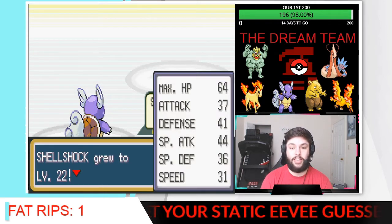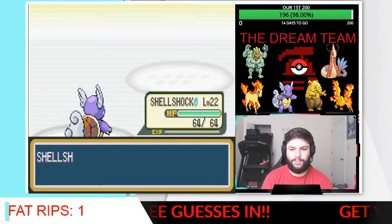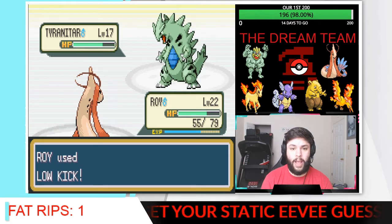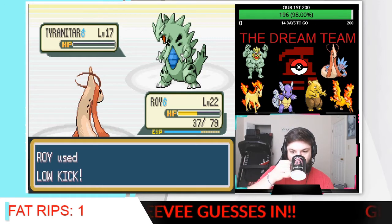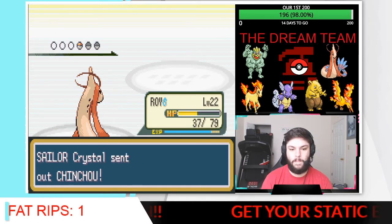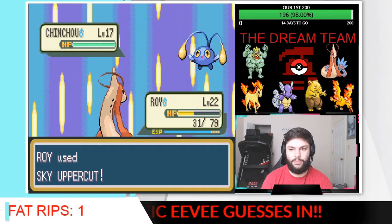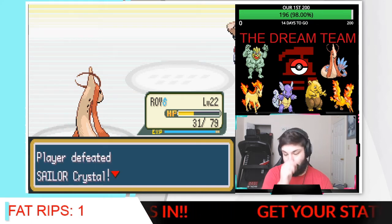I think now it's safe to take the EXP share off of Shellshock. Tyranitar — do we switch back into Roy? I think we do. Even though Tyranitar is typically a Dark type, here he's not. These fights are scary. Low Kick should do a good amount of damage considering Tyranitar weighs a lot. Peck is super effective — a little unfortunate, but we've got the heals. We're going to be putting the EXP share on our Moltres — Monty.